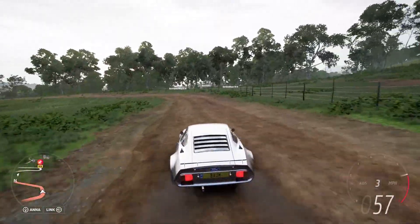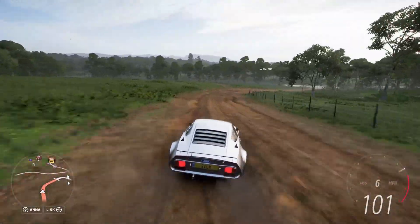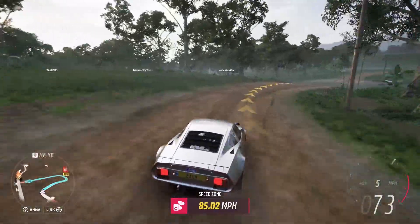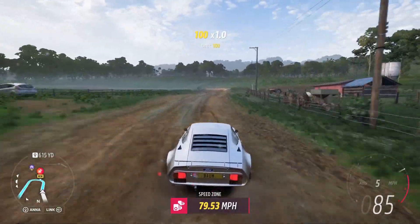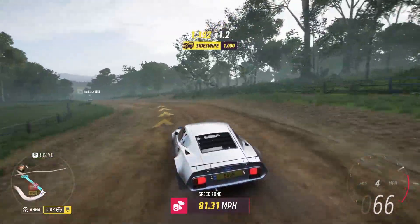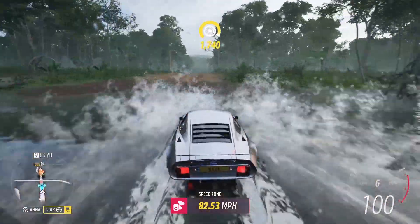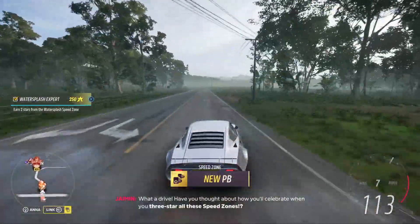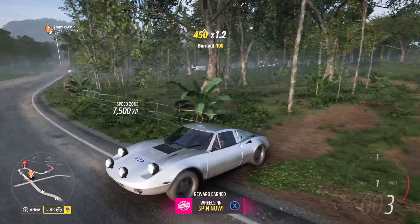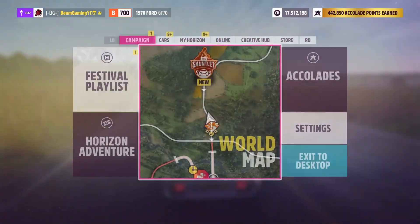We needed 82 miles an hour in the speed zone — let's see if this thing can do it. This might not be the way to hit it because of that water puddle there. Make sure we get to the lowest part of the water. And we got it. There we go. Second one is done.